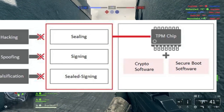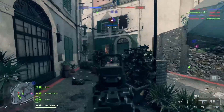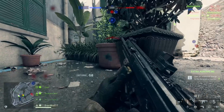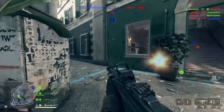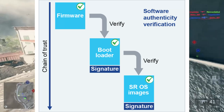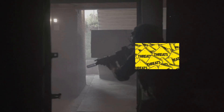TPM 2.0 — imagine a tiny vault built into your motherboard. It stores special keys that prove your PC has not been tampered with. Without that vault, it's way easier for hackers to sneak in and mess with your files, or in gaming terms, drop aimbots into your match. Secure Boot is your PC's doorman. Every time you start your computer, Secure Boot checks every single piece of software trying to load. If something suspicious shows up, it slams the door in its face before it even wakes Windows up.